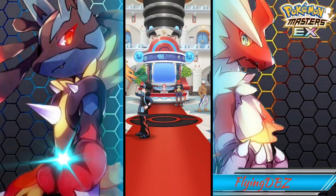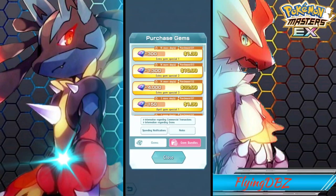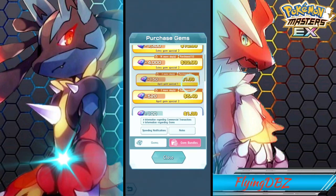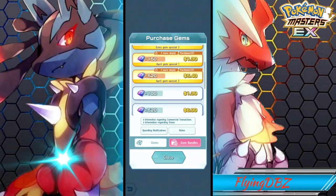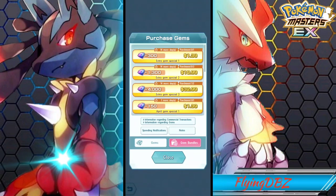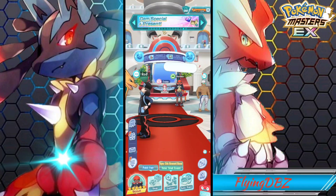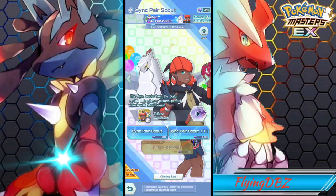Even if you're buying gems, you probably want to pick where you want to summon because it's going to be an expensive month. We are also getting a special gem sale. I think that's going to be coming out in the next couple of days — when the April gems go away, we're going to be getting another gem special for May. So we'll see what the May one has to offer.